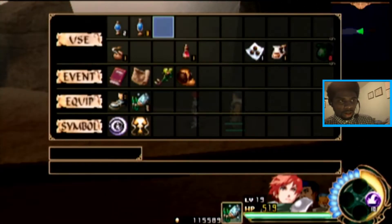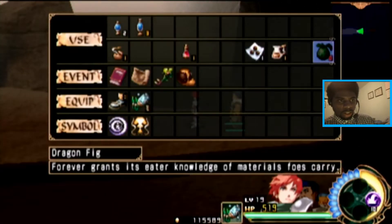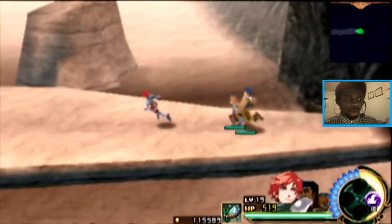Let me see what items I picked up. We got this one item here that I think is noteworthy — Dragon Fig. It forever grants its users knowledge of materials enemies carry. Kind of seems a little convenient. But anyway, all that to say, items will now show up as I defeat enemies. Or as I'm fighting enemies, as soon as I get a first attack on them, it'll show what items they drop.